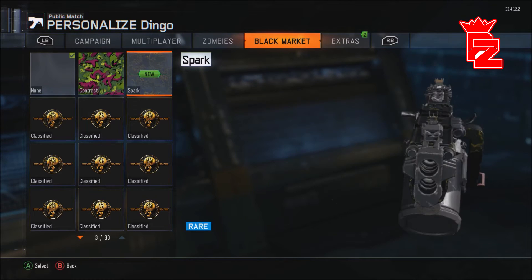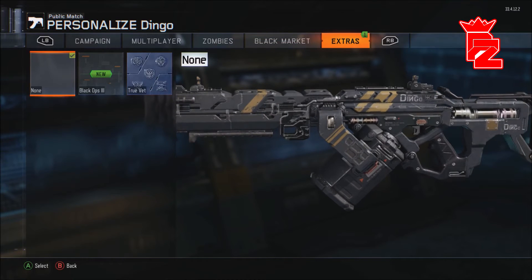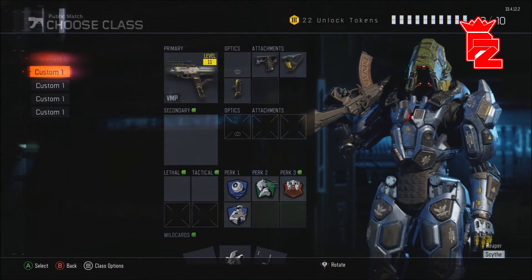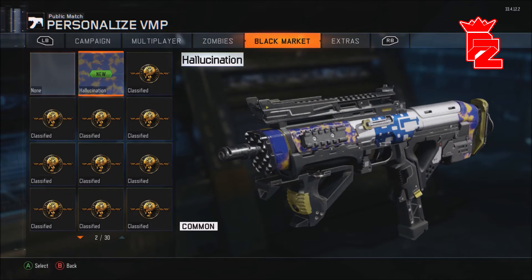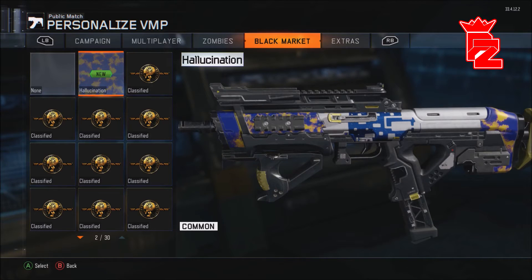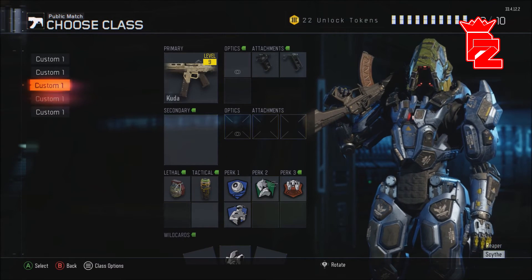Spark — the contrast looks pretty cool. The Spark is decent. We also got the VMP camo, let's take a look at that. Black market. I like that — it goes well with my camo, my paint job. I'll take these. That was a decent common supply drop.